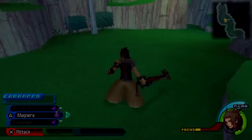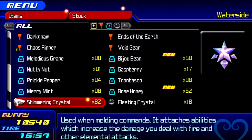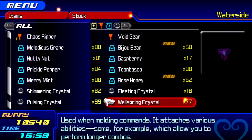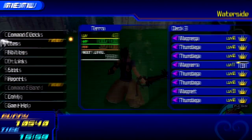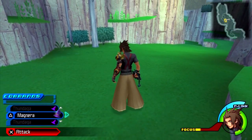That is a lot right there. You need to make sure you have a lot of Thundega so that way you can gather a lot. We got Bijou Bean and Rose Honey — that really is a lot. What you end up getting depends, and they won't come back until you leave and go back. That's about it for this one. I'll move on to Ventus.